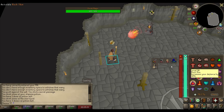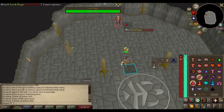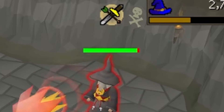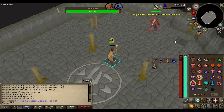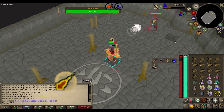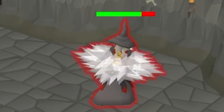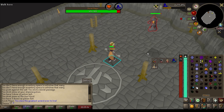Surok has 450 HP — quite the beefy boy. He constantly has Protect from Melee and Ranged active, so if you ignored everything I said, good luck. The fight starts off pretty basic: use Protect from Magic and Mystic Might, then just start hitting him. After about 10 seconds, Surok will use one of his three special attacks.